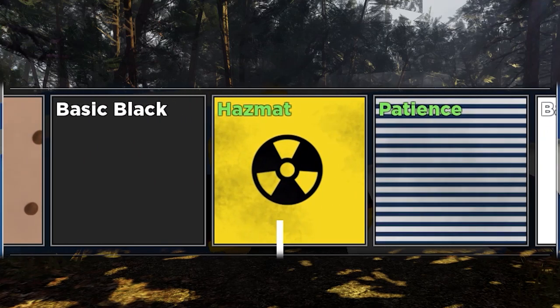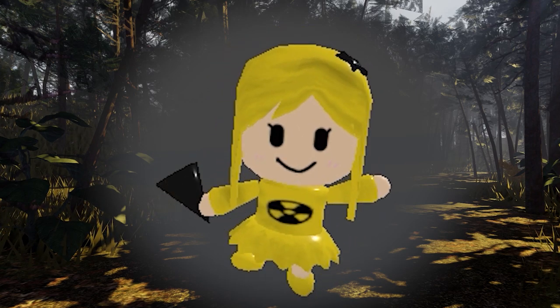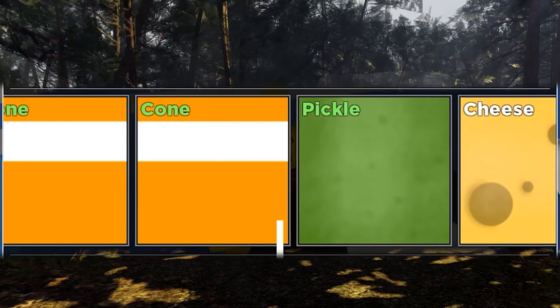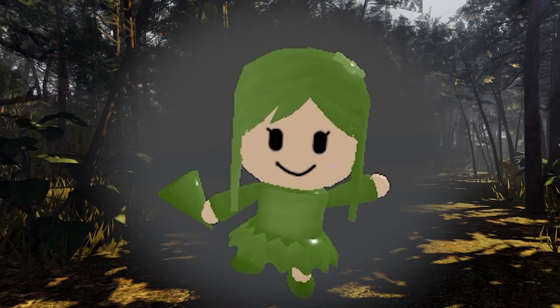We got Hazmat again — we also got this in the last episode at the end. It is still quite a cool skin. Then we got Pickle — I actually didn't have Pickle yet. And wow, would you look at that. Voka turned herself into a Pickle. Yeah, let's move on.